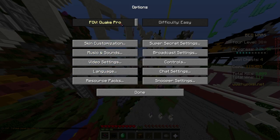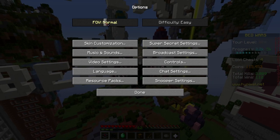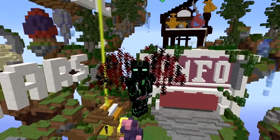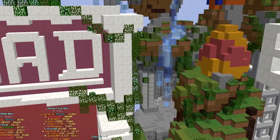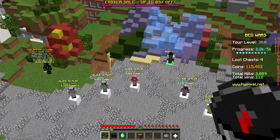If we go into my settings, the FOV is Quake Pro right now, which is 110 in number form. But with every death our FOV will go down by 20. So first we go down to 90, which is somewhat bearable, then down to 70, which is normal — some people actually play Minecraft at normal FOV. Then it goes down to 50, which is almost near impossible, and then down to 30 — damn near impossible to see things.